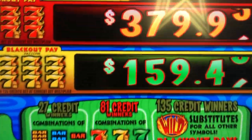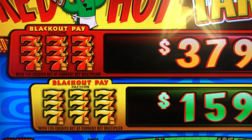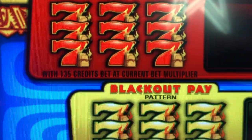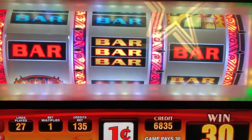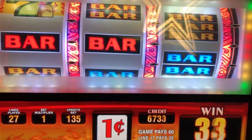So it's saying right now, if I fill it out, it's 379 — but that's with 135. You got to look at the fine print. So I'm going to go up to 135 and make a couple of spins here to see if it wants to do anything. Always helps to read the machine first, which of course I didn't do.